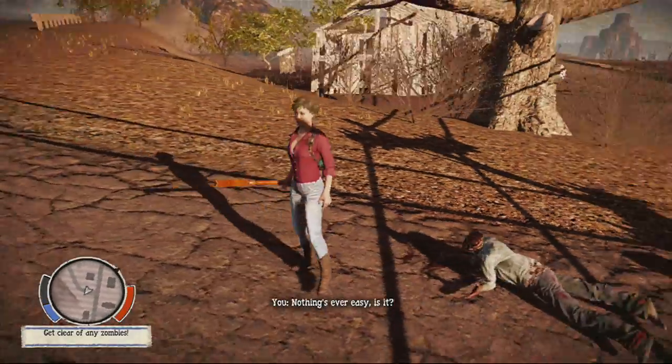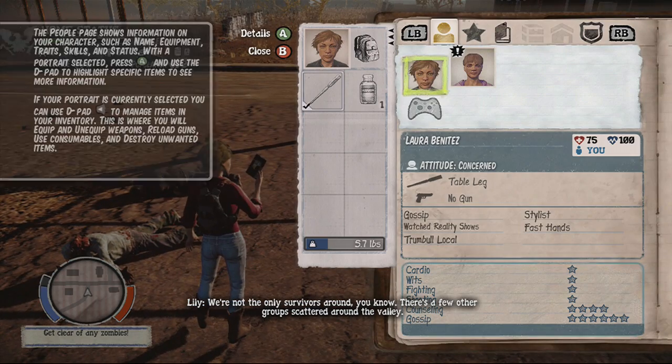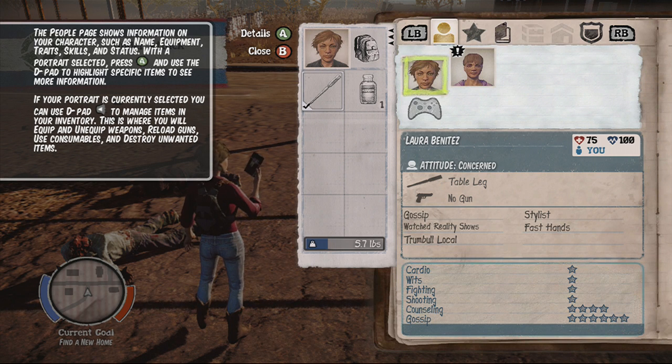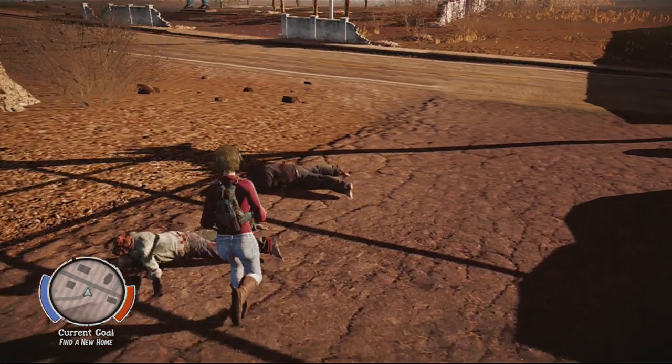We've just started out. We have been given a random survivor and dropped in a random part of the map. Lily is telling us we are not the only survivors around. We have started out with Laura Benitez — we will not keep her, please don't get attached. We also have Lily Ritter. That's all of everything, folks.